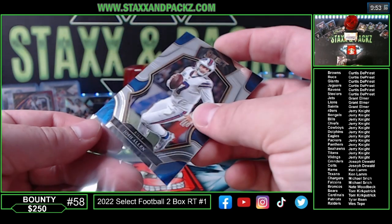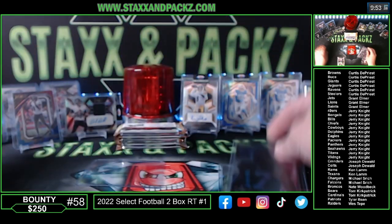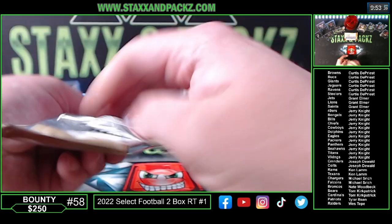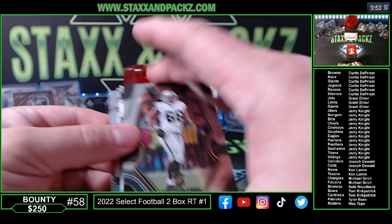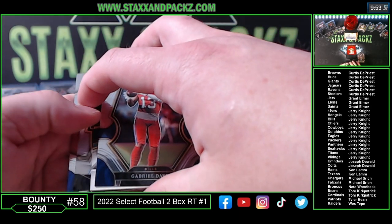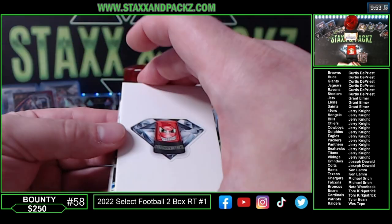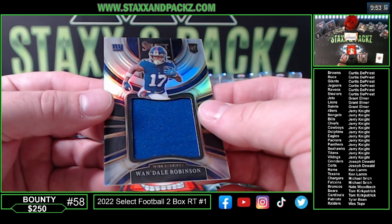Josh Allen is a premier for the Bills. Should still have another auto and a MIM. Dylan Parham Raiders rookie. Gabriel Davis — hopefully an XRC or something. Zebra would be sick. Silver Cameron Jordan for the Saints going to be a concourse. JK Dobbins for the Ravens club level. Giants — Wandell Robinson. Jumbo rookie silver. 55 out of 99 — three off the $250 for the Giants.